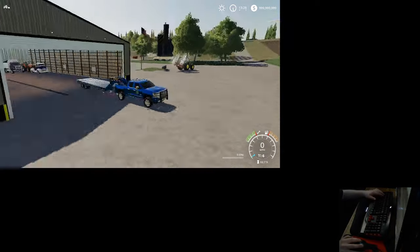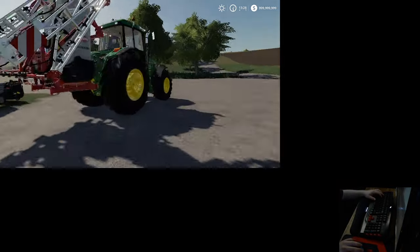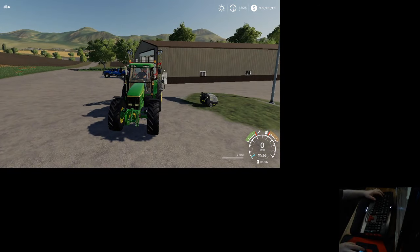I'll show you here — there's the blinker, there's your hazards, and there's your blinker again. And to turn on your beacons on any vehicle, you're going to press the Home button, just like that.